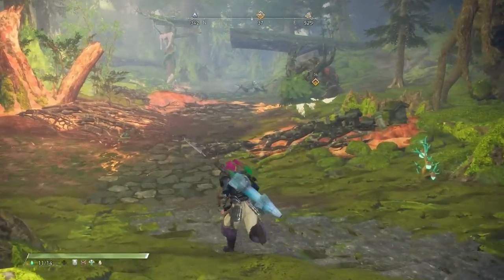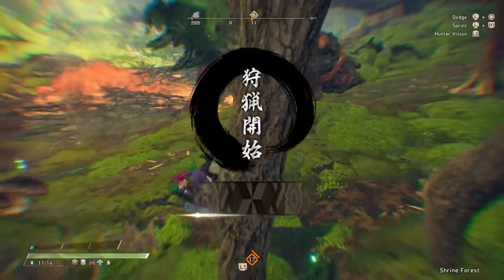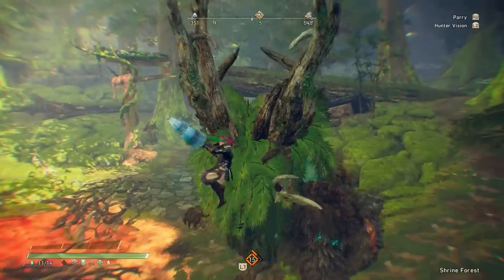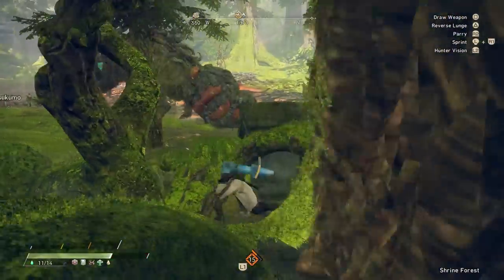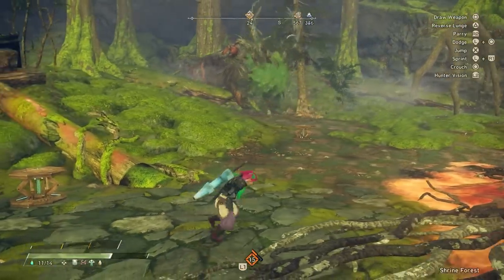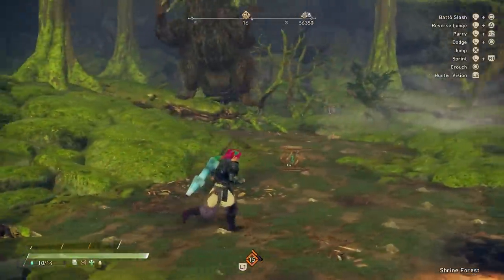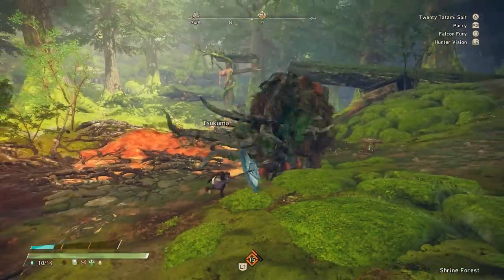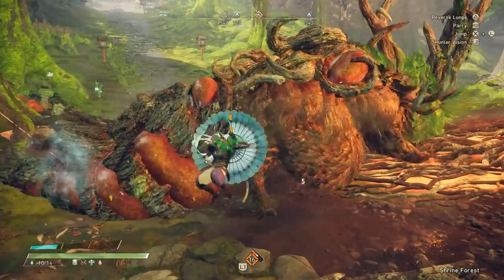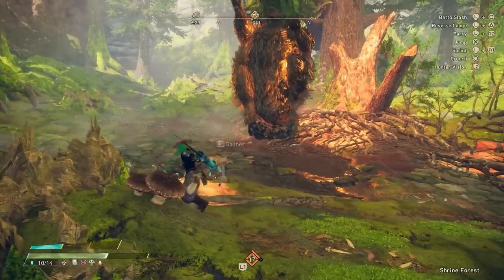The steak Karakuri is best used to climb cliff sides and also to climb the side of a Kemono if you need to. Apparently — and I haven't been able to pull this off yet — if you directly hit a Kemono's weak spot with the steak Karakuri it will automatically grant you Hunter's Arm. That sounds really cool so I'm going to keep trying. If you manage to pull it off, let me know and send me a video!